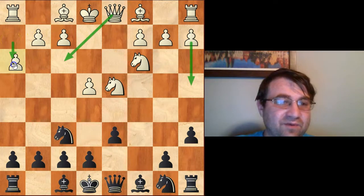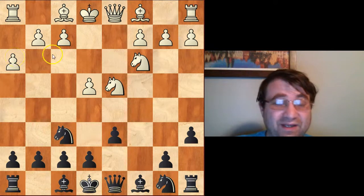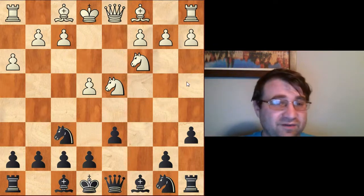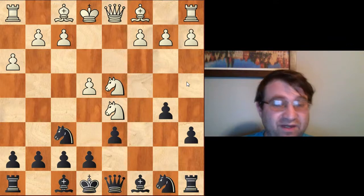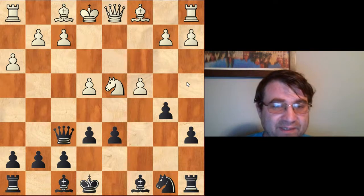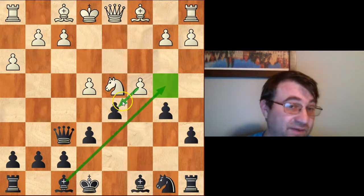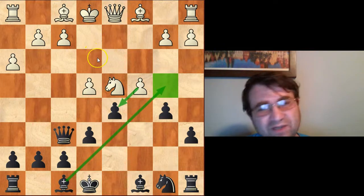The first one, and probably the most reputable, is h3, which is called the Adams Attack — the only one of the three that I think actually has a name. I recommend g6 against h3, but a cute move you could try is b5, because there was a little mistake in my 60 Memorable Games where after knight d5, Fischer in his notes mentioned that Najdorf could have played e6, and after knight f6, queen f6, Fischer recommended the questionable move pawn to c4.